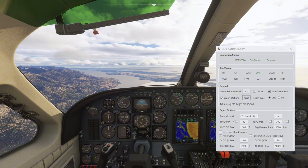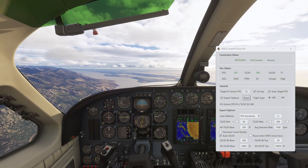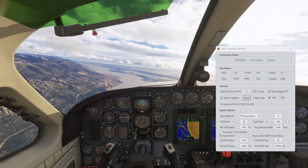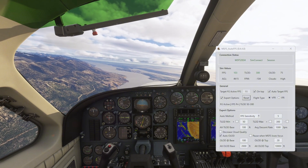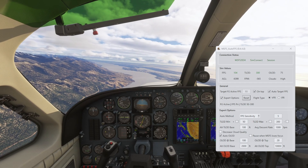It will automatically connect to the sim. At the top you can see the connection status — I'm running Microsoft Flight Simulator 2024, SimConnect, and I'm in session. All three green, and we're good to go — just like the landing gear: three greens and we are able to land.